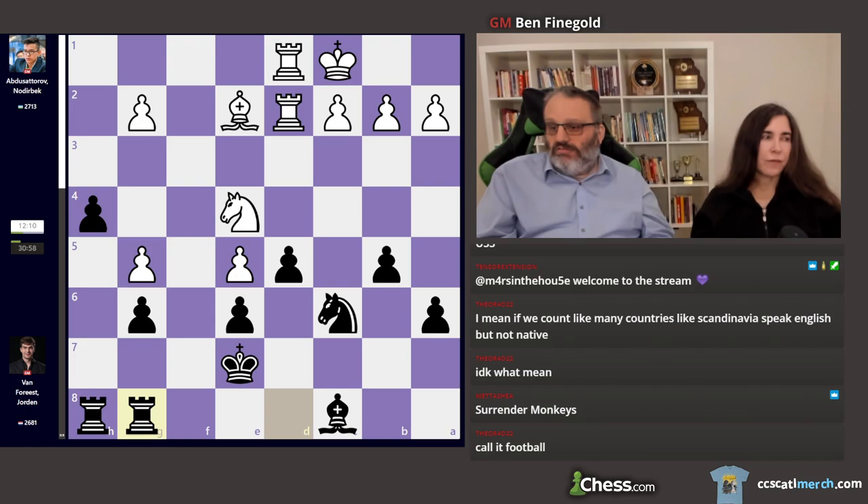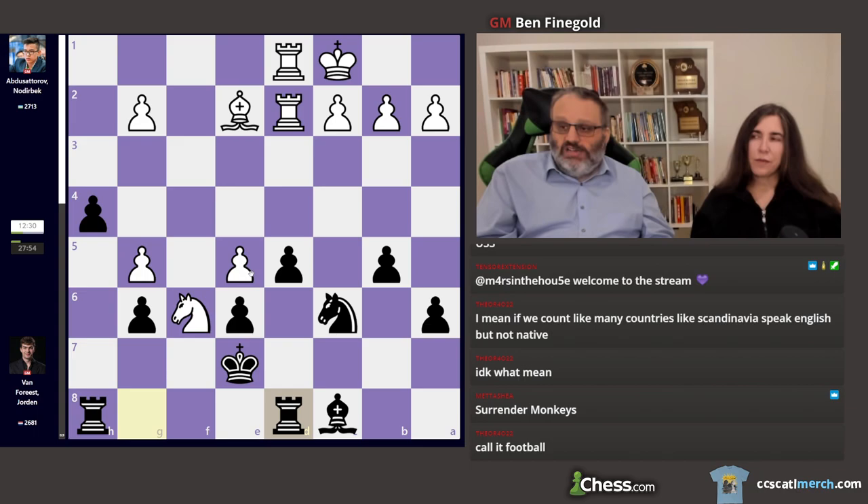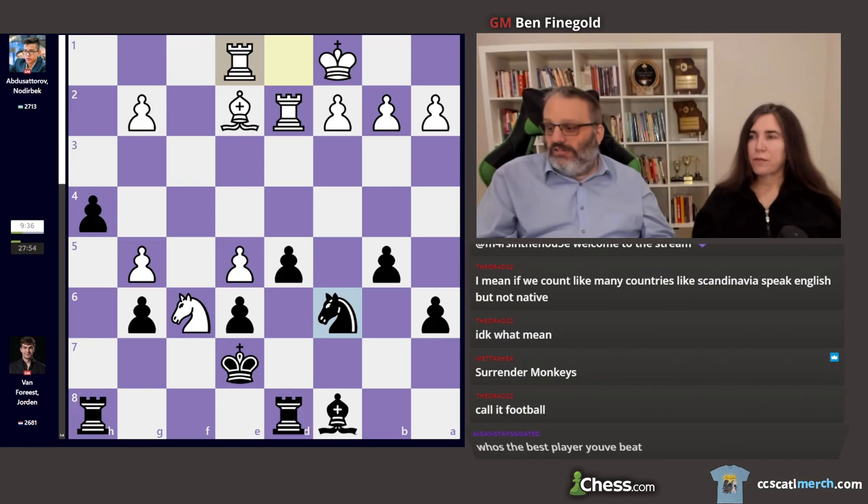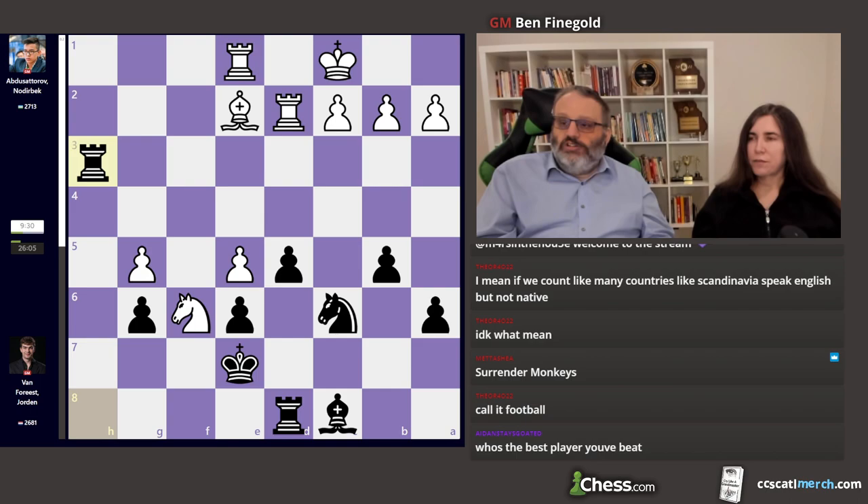So he took on g8, he took back, put his other knight on f6, went back to d8, and said, 'How are you going to defend your pawn?' Good question. And he played h3, which is a blunder according to the engine. It says just taking the pawn is really good for black. Really hates this move. And this mistake was not taken advantage of.